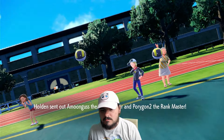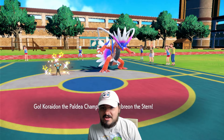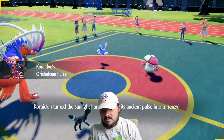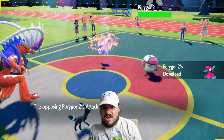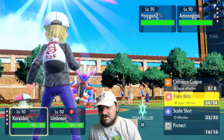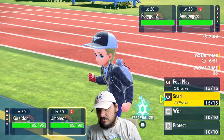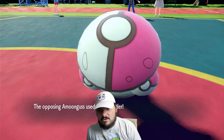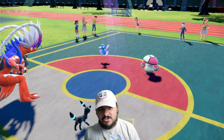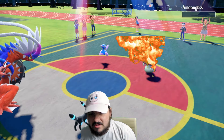Okay, what do we got? Amoongus, Porygon 2. Yeah, that's fair. I can maybe just knock out this Amoongus, and that honestly will get us quite a long ways. I think that's what I want to do. We can either Flare Blitz into Amoongus or try to knock out P2, but I think I'm going to just straight up go for a Flare Blitz into Amoongus here, and then I will Snarl. No Terra on the Amoongus. As long as it's not a Sash, we're knocking it out — and even if it is, Snarl should knock it out.